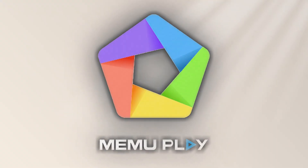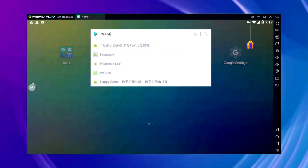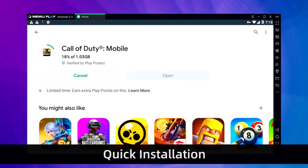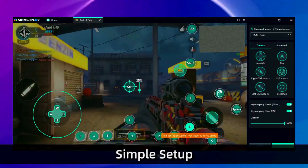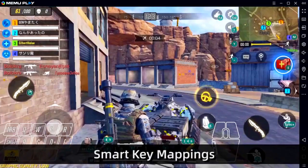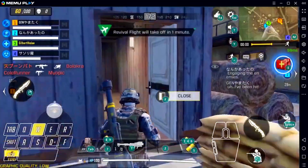Finally, we have Mimu Play 9. This is the best Android emulator if you have a 4GB RAM PC. It offers seamless performance and compatibility with a wide range of apps and games available on the Play Store. Running on Android 9, Mimu Play 9 ensures that you have access to the latest features and updates. It provides a user-friendly interface and customizable settings, making it a versatile choice for both casual users and gaming enthusiasts.